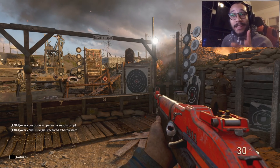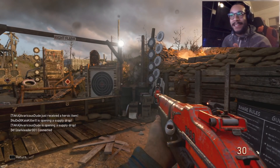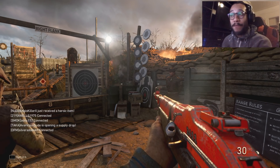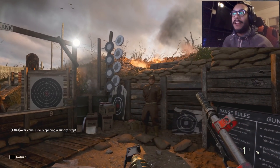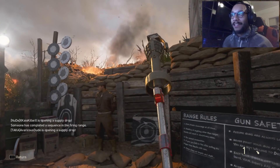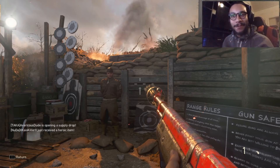Real quick before the gameplay — I just noticed this: you actually have two separate weapon inspect animations now if you're using an assault rifle with the rifle grenade attachment. So when you inspect without it, it's the normal animation, but when you put on the rifle grenade the inspection looks completely different — like two different ones. I thought that was interesting. Alright, let's go.